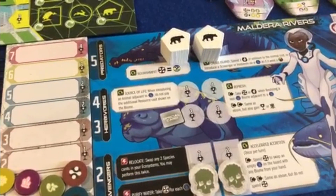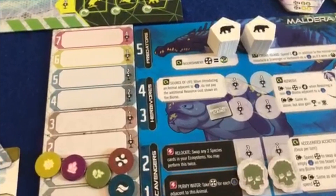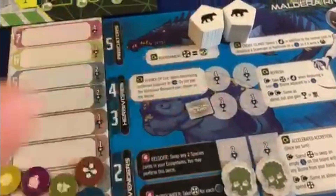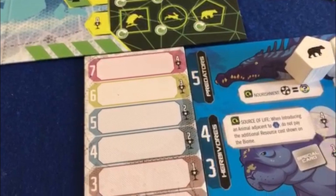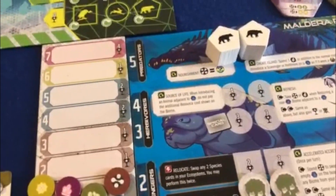So what's the aim of the game? Essentially it's to get the most prestige points by game end. The game end is triggered by one player having only one animal type left on their board, or when the available biomes to draw are exhausted. Once that happens, we finish the current turn, have one more turn, and then resolve the scoring.